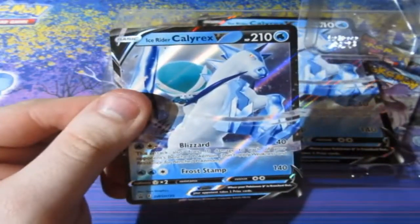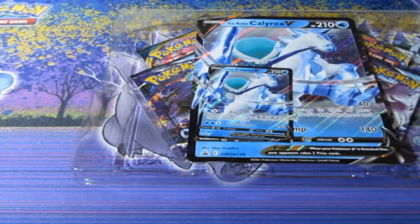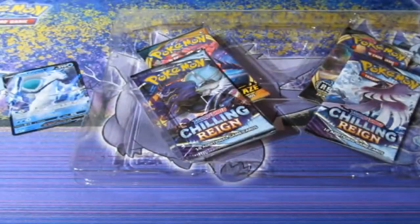So here we go. We have ourselves our Ice Raider right there. I'm sure the price is right there for it. Put the classic down there. There's the giant card, as you guys know — he'll go straight into my big folder collection. So we have ourselves two Chilling Reigns, a Rebel Clash, and a Darkness Ablaze. And of course, here is your lovely code card. And it's gone.